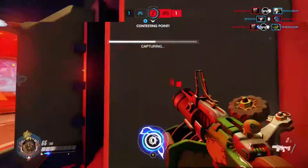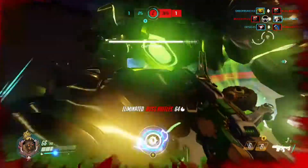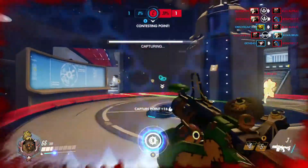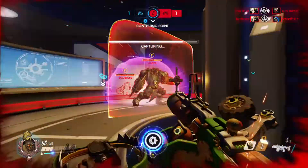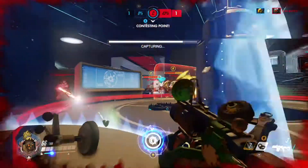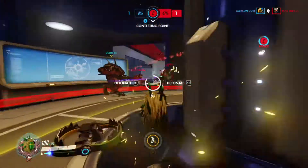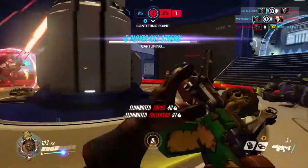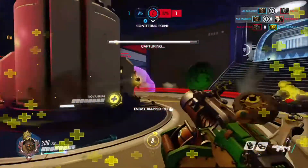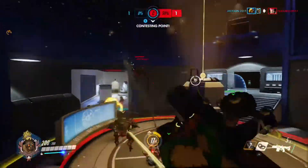But when I am up close, say a Roadhog or whatever will try to snatch me, I'll use his concussion mine, which is on Xbox LB. It will knock you back and make you fly in the sky. You'll see it a couple times in this video where I'll fly so far up in the sky because I'll shoot two shots of his grenade launcher and throw a concussion mine out, and I'll fly far away to get myself away from the target.